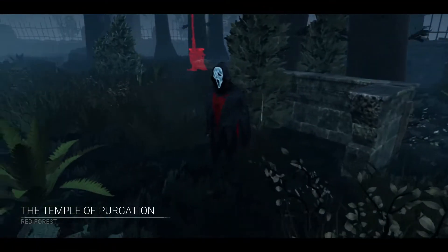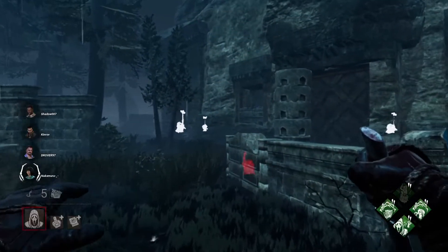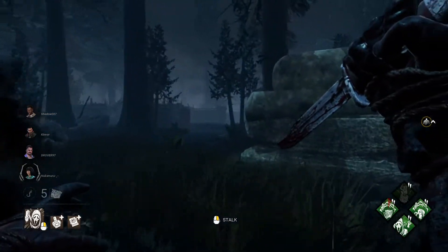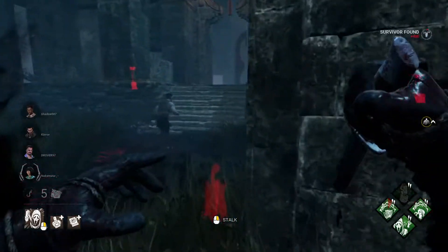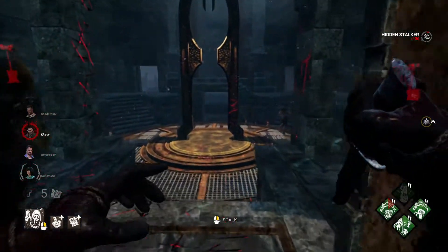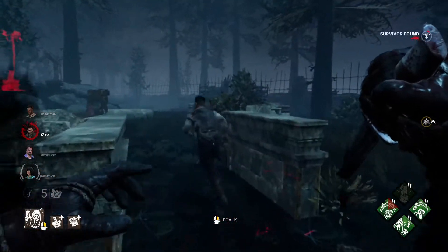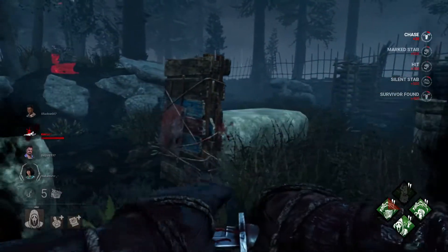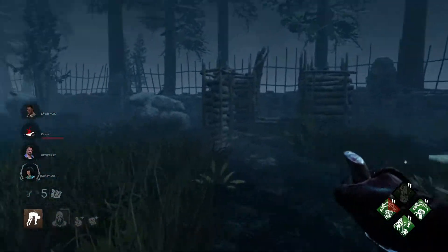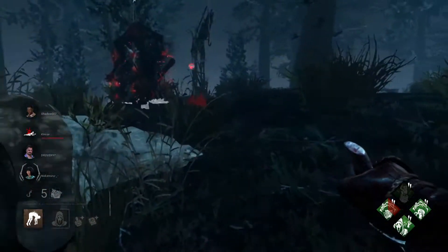Alright, Temple of Purgation — a relatively large map, to say the least. I don't think it's a great map for Ghostface, but we will do whatever we can. And hey, I see someone right over here running this way — let's get a chunky stalk on them. He dropped down here and ran towards us — that's wonderful. Smile for the camera, David. Let's pick you up and get you on a nice lovely hook for a lovely vacation. I'm using two add-ons unlike the last game.